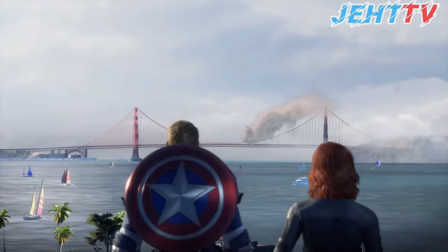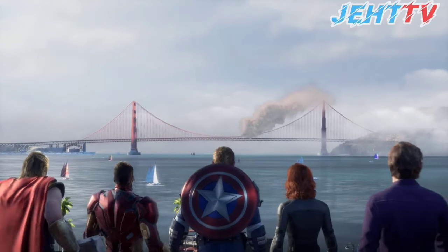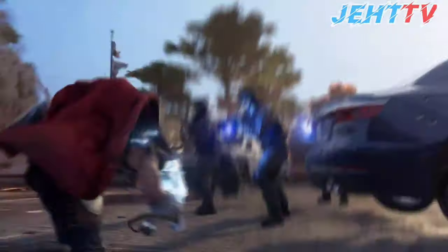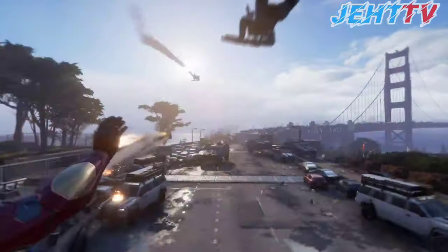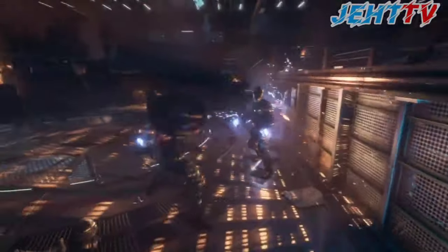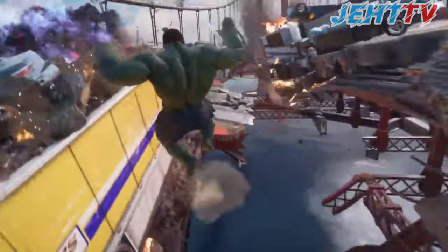The beta opens with the entire Golden Gate Bridge demo, dropping players into the middle of the chain of events that led to the A-Day disaster. This is 25 minutes of gameplay and a great introduction to how each hero plays and how combat and traversal work.